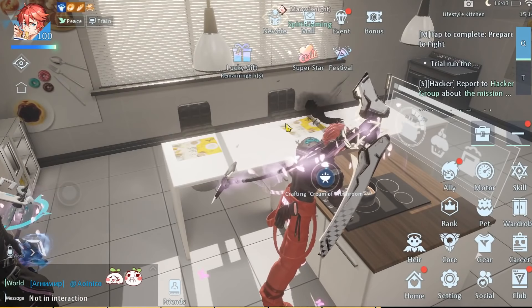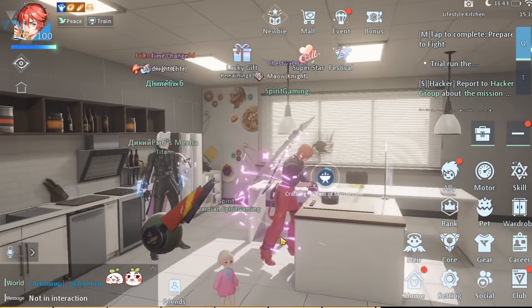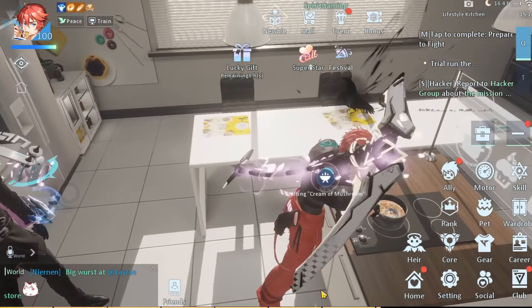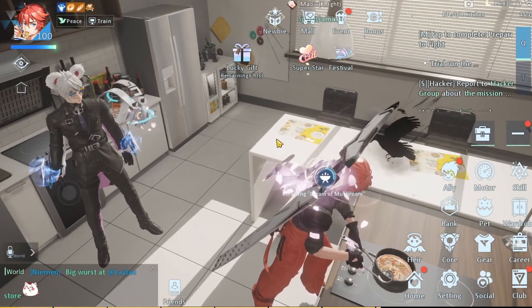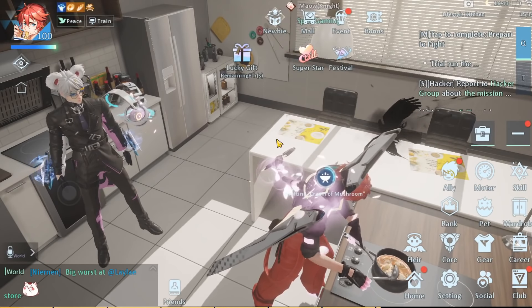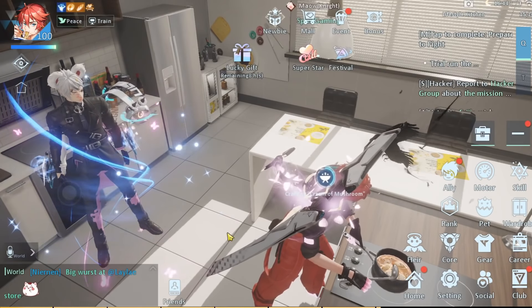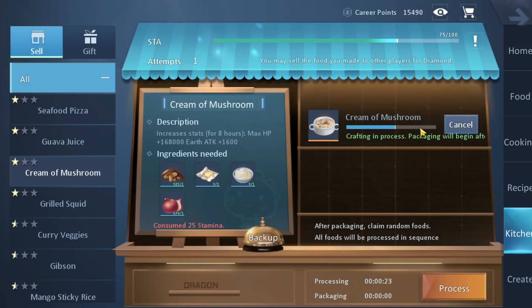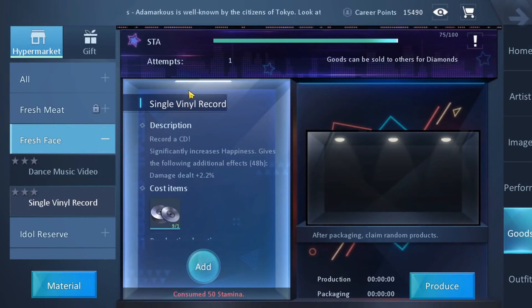When you press on process, the game will take you to the kitchen. When you process these things — the things you can make and the things you pressed backup on — after a while, I think it's 50 seconds, you will have to wait a bit more than half an hour or even 50 minutes depending on the ingredient you want to sell. Then you can claim it from the career shop again, and over here you will see a claim button. Next up is for the superstar career.